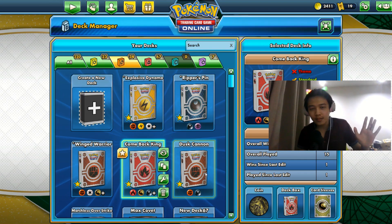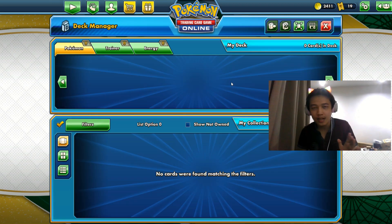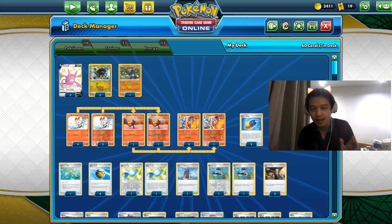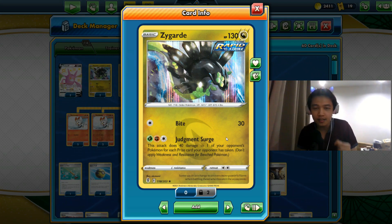Hello everybody, welcome back to Bearware the Terrible! Today we have a new deck for you called the Comeback King, featuring Zygarde from Evolving Skies. Zygarde has the Judgment Surge attack, allowing it to do 40x damage to any one of your opponent's Pokémon for each prize card they have taken.